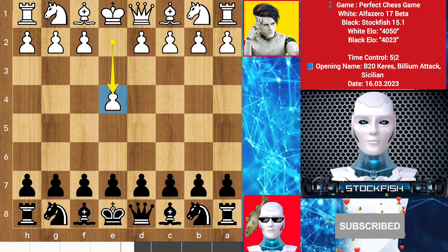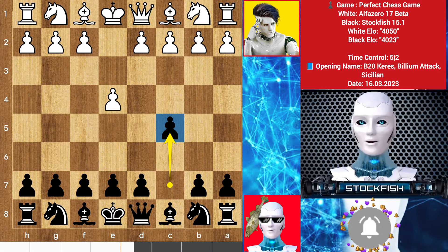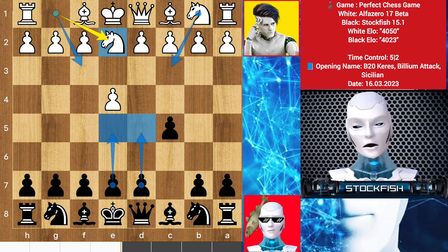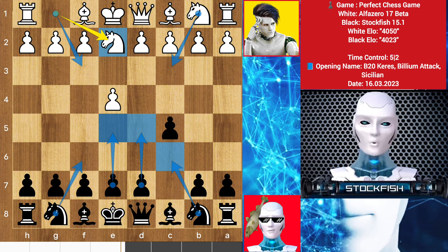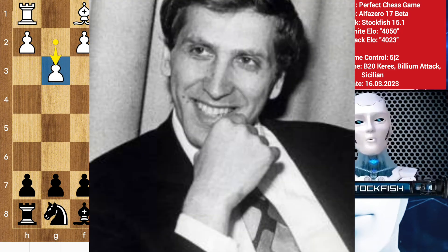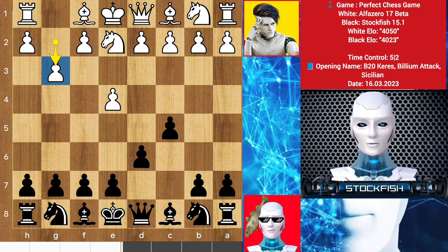It started with e4, I played c5, knight to e2 — it is called the Keres variation. Alpha could play knight here, knight c3, therefore I will play d5, e5, knight c6, and knight f6 which is also available, but I play d6. We have the g6 setup — Bobby Fischer's favorite opening. Alpha wants to play bishop here.